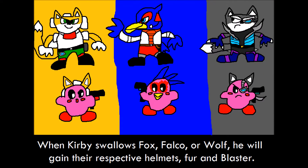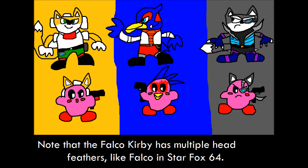When Kirby copies Fox, Falco, or Wolf, he will gain their respective helmets, fur, and blaster. Note that the Falco Kirby has multiple head feathers, like Falco did in Star Fox 64.